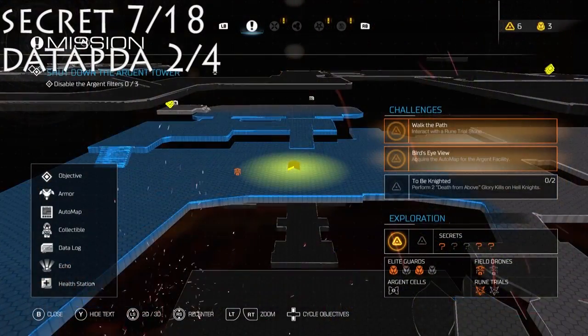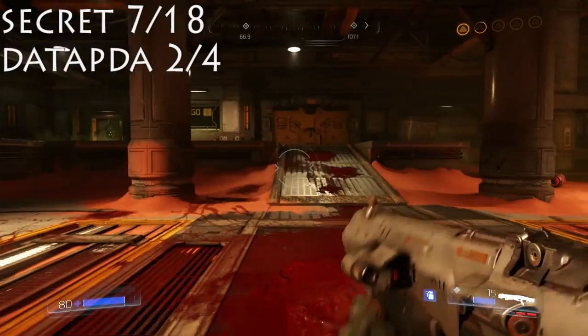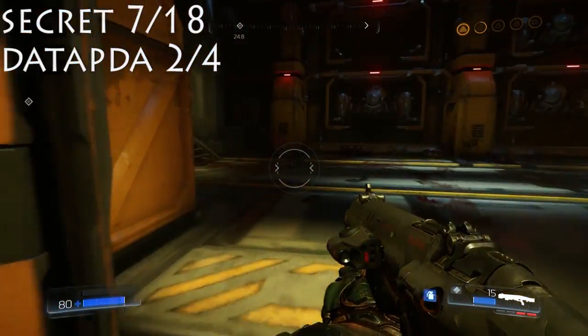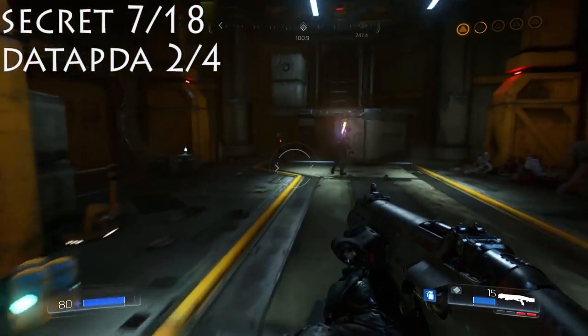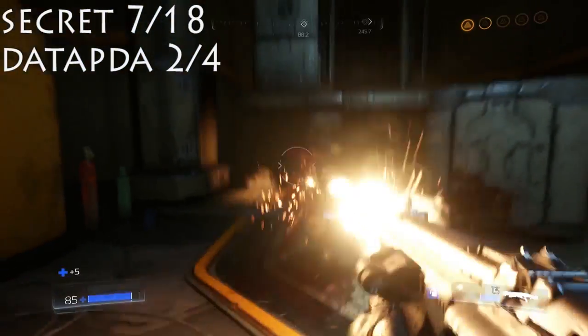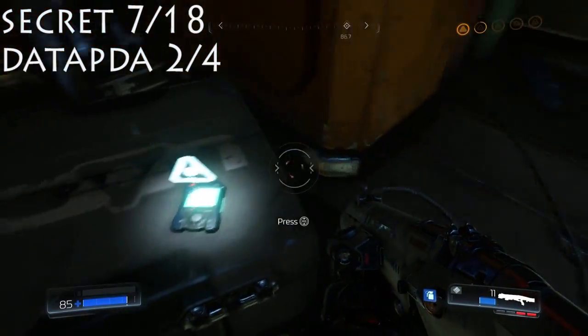And now we're on to number seven already. Number seven is the second data pad. So this is actually where you would need to go. There's a gore nest right behind me, but there's that door. Walk to your left, go in this door, and then there's a few guys in here, but we can see our data pad right there. I didn't clear it out before I actually recorded this. I'm just eviscerating these guys. And then there's our data pad.